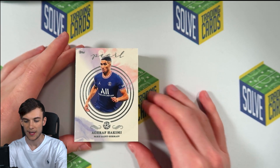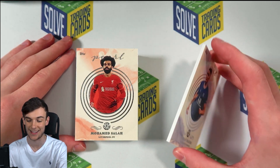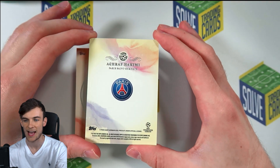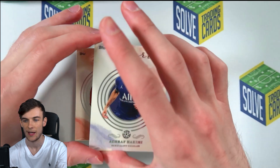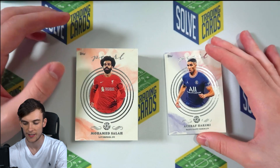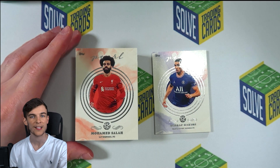Achraf Hakimi is the first card. The next card — Mohamed Salah. That's nice. Just look at the thickness, how premium these cards are. Achraf Hakimi — lovely shine as well, very, very nice. Not as good as the Mohamed Salah one though — we've got a nice Mohamed Salah card.